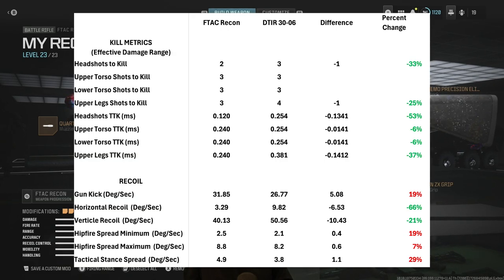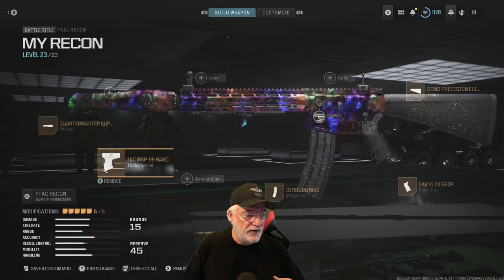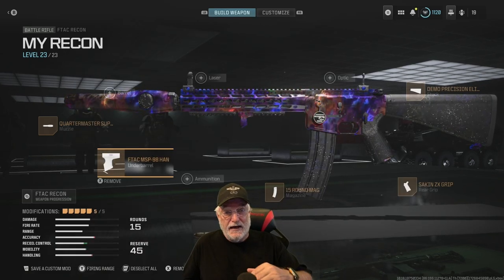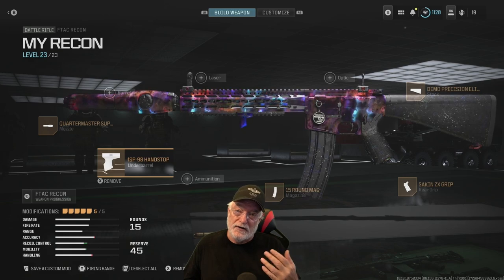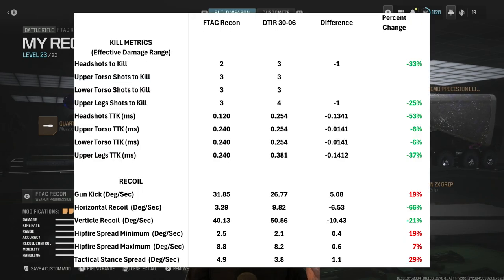Looking at kill metrics, the FTAC Recon kills significantly faster because it deals significantly higher damage to the head and upper and lower torso. When you look at recoil, the only place where the DTIR has an advantage is gun kick at 19%, but horizontal recoil is 66% better for the FTAC, as is vertical recoil at a full 21%. That makes the FTAC the better choice for recoil in multiplayer. The gun kick makes the DTIR perhaps a better choice for Warzone. And for hipfire, the numbers are so close together it doesn't really matter — hipfire for a battle rifle isn't great anyway.